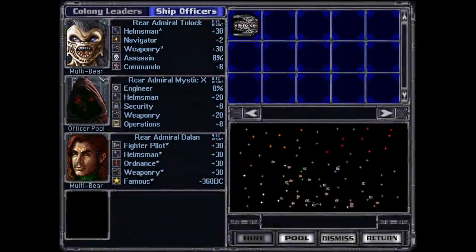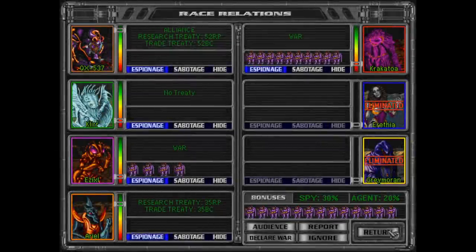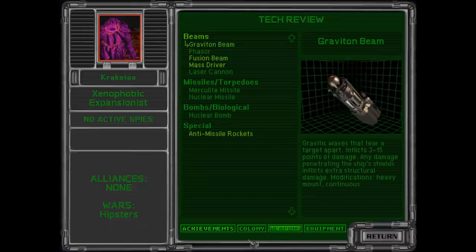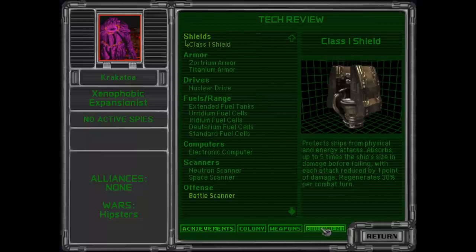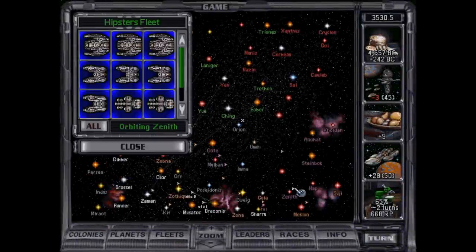Hold on — is one of these in the officer pool? Oh yes. Rear Admiral Mystic. Let's go put you on here, please. I would like more defensive spies than this. We should actually get a report on the Silicoids — how are they doing on tech? Do we still have things worth stealing? We'd still like maybe the anti-missile locks, and the planetary missile base I want. The jump gates would be beautiful as well. So let's actually focus on you guys — those are techs I would really like. Can I get back to Sharu in one turn? I cannot.